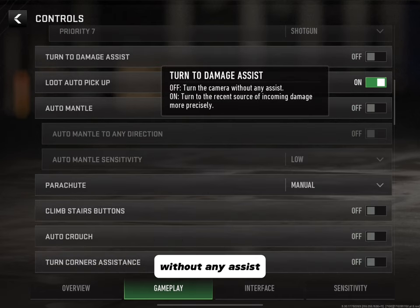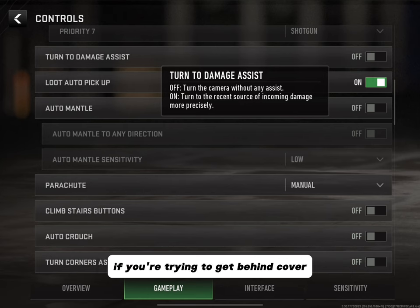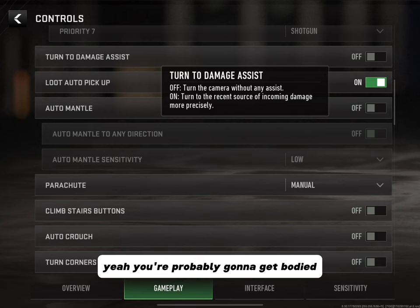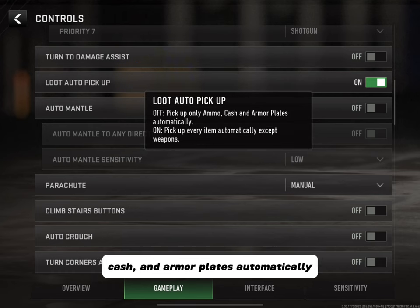Turn to Damage Assist: On turns the camera toward the recent source of incoming damage more precisely. Definitely keep this off — if you're trying to get behind cover and someone shoots you and your operator turns towards them, you're probably going to get eliminated.